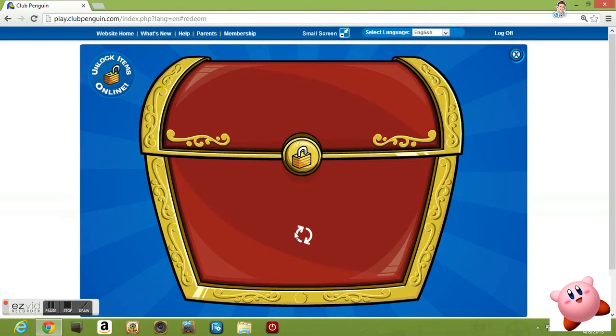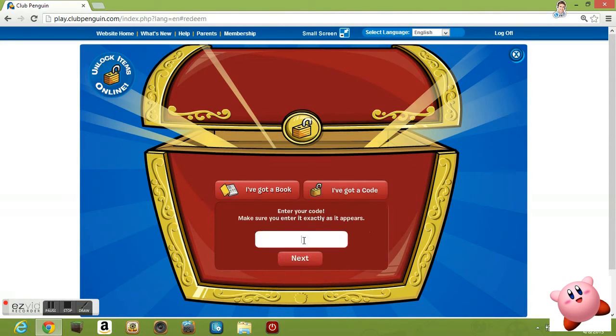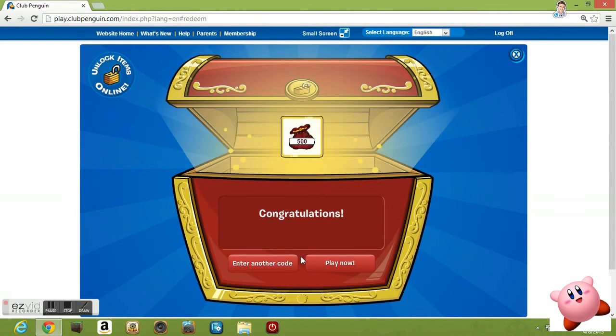There are three codes, each 500 coins. So let's get started. The first code is FOOTBALL1, and that's only one L — so it's F-O-O-T-B-A-L-1. 500 coins.